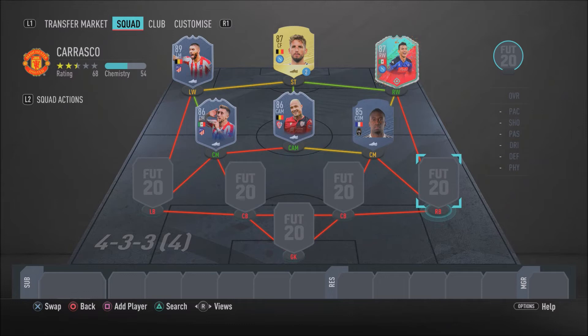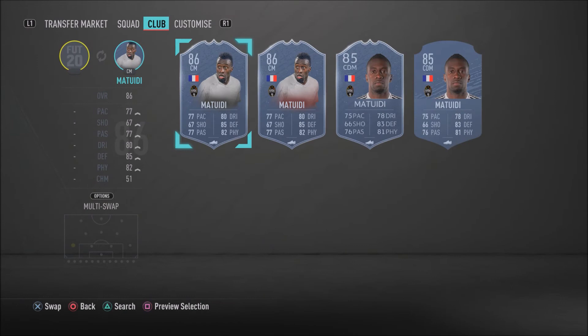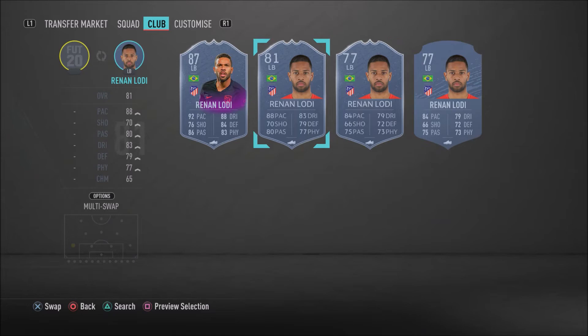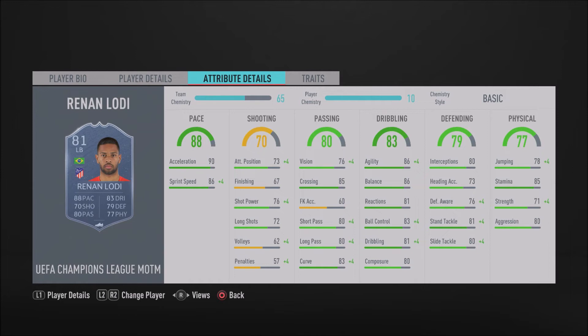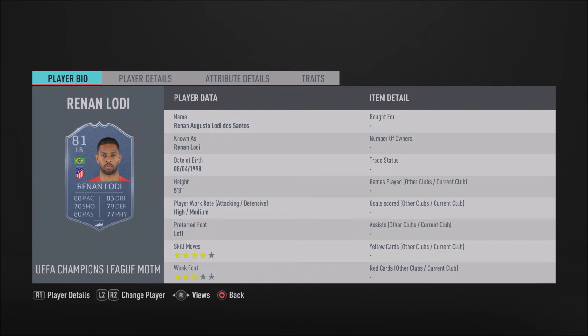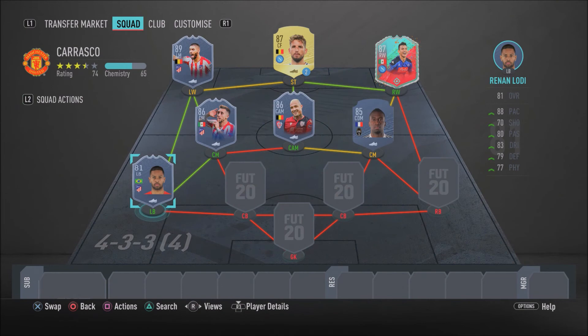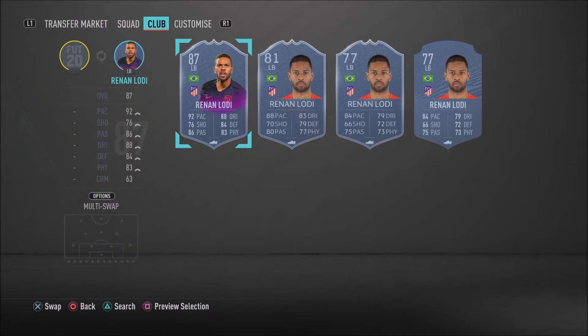Now we move into the defensive lineup — no one is getting past this defense. Starting with the left back position, we have Renato Sanches — and it's not any old card, it is that Champions League Man of the Match 81-rated card. This card is very overpowered and he is just so insane. He's pacey and defensively good. He also has four-star skill moves, which is very nice when attacking. He's got 90 acceleration, 86 sprint speed, 80 slide tackle, and 81 stand tackle — and those stats feel even higher in game. Definitely one of the best left backs in this game.